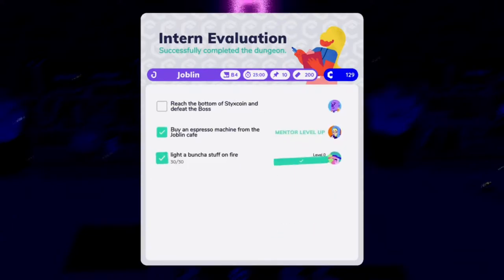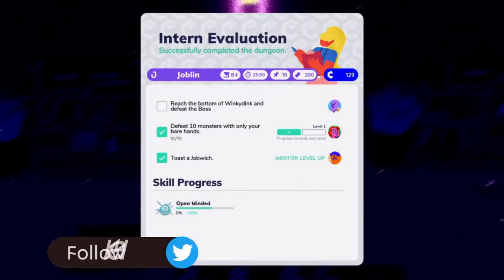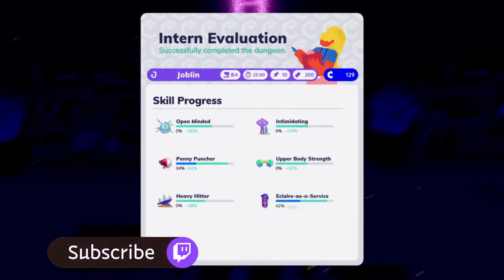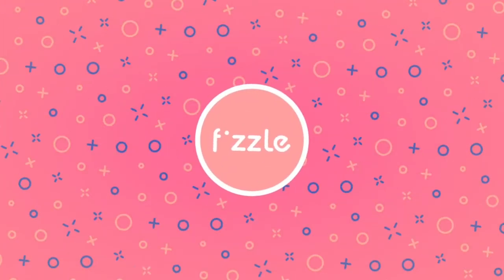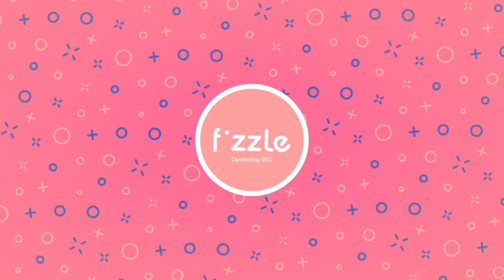In Going Under, there are 5 Mentors for you to complete tasks for. Completing each task unlocks special abilities or perks that equipping that Mentor will give you. Each Mentor has 8 different tasks to complete — some are pretty straightforward and some can be pretty tricky. I'll go over how to complete each task for Swamp in this video so you can unlock all his abilities and the trophy along with it.